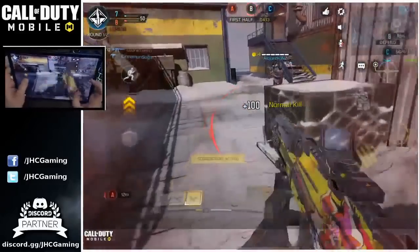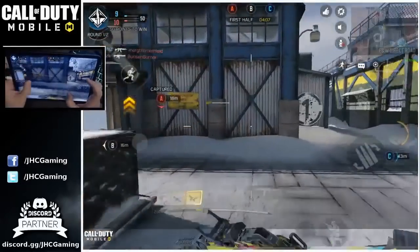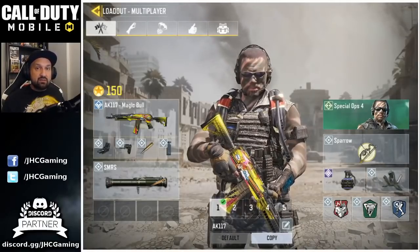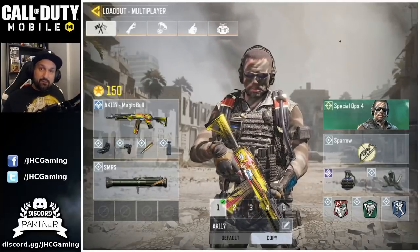On my number 1 loadout, I use it with flat jacket and dead silent. I use stock and FMJ for attachments. The grip is very personal — a lot of guys will prefer quickdraw instead because they say the accuracy is already pretty good. So whatever you like, but you gotta try AK117 in season 2. It's still a top 5 weapon.